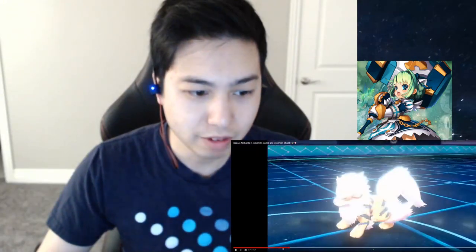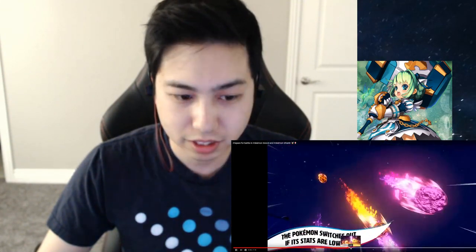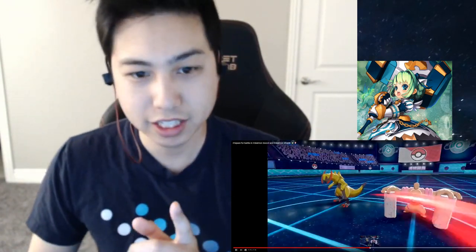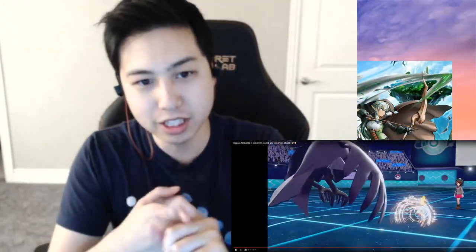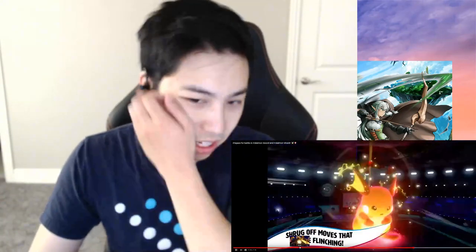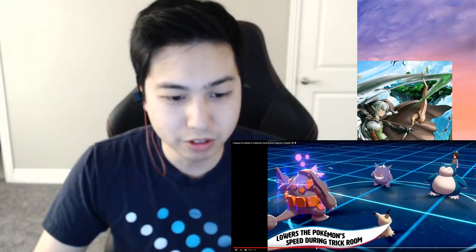There are new abilities. We have Neutralizing Gas, and Mirror Armor. Mirror Armor reflects all stat-lowering effects. We have new moves: Breaking Swipe, which lowers the attack when it hits, and it hits all enemies. And you don't flinch when you're Dynamax. The secondary effects from Max moves — we already know that.